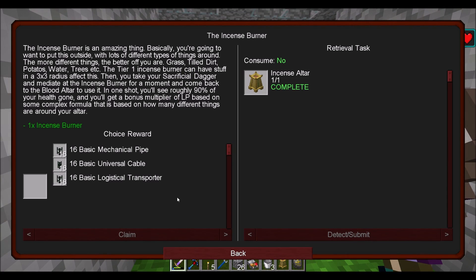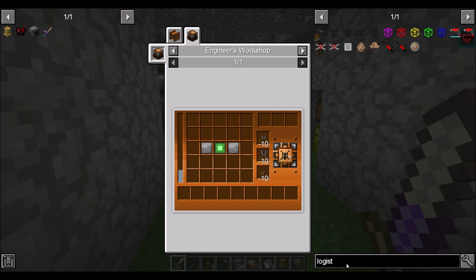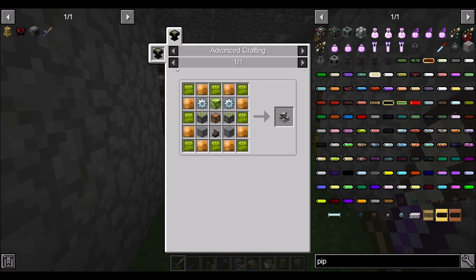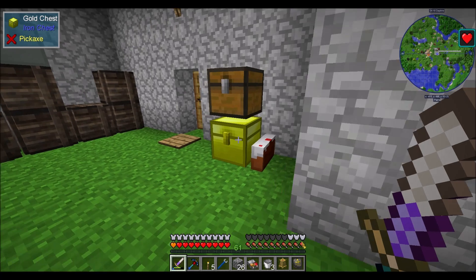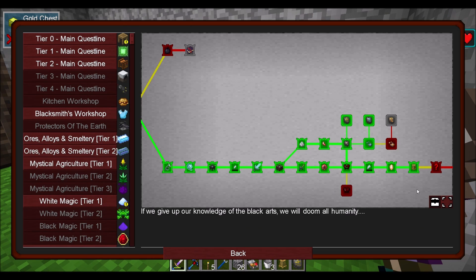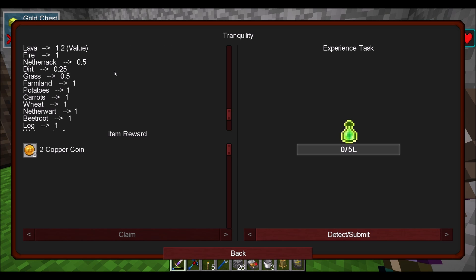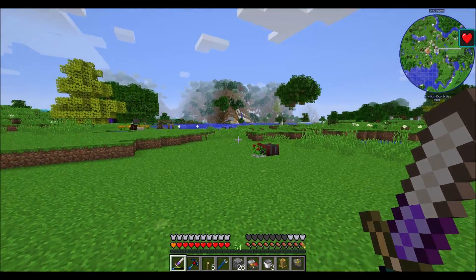Hooray! Incense altar quest rewards: mechanical pipe, universal cape, or logistical transporter. I'll take the pipe — that's the fluids one. Tier 1 incense altar starts at 0 tranquility with a bonus of 20. Use the divination sigil on the incense altar to see the current tranquility bonus. Let me look up my tranquility cheat sheet.